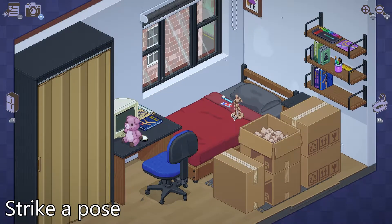Later on in the bedroom, you'll pull out a mannequin. Press B a few times while holding it to put it in the dab pose. That'll get you Strike a Pose.